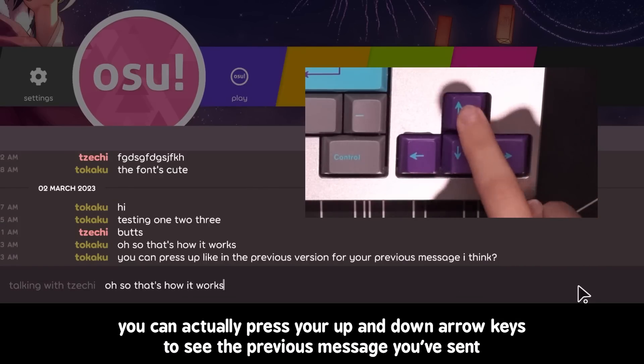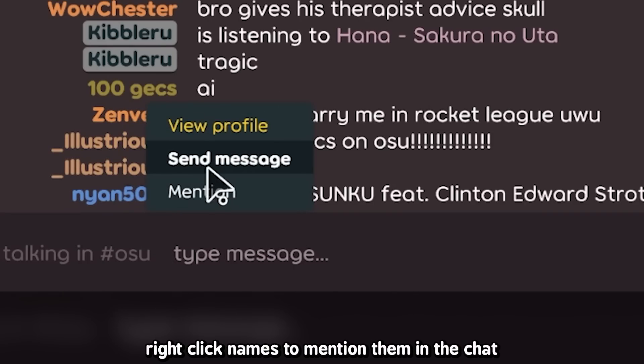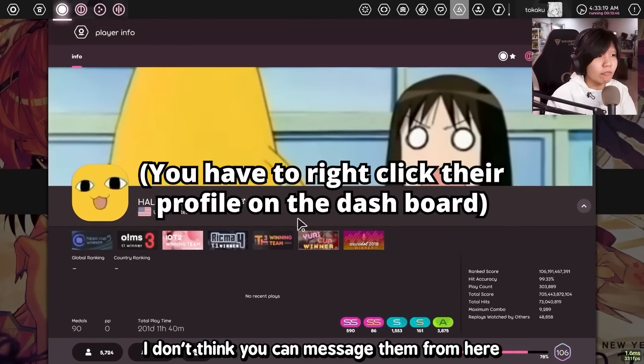When you spam a bunch of messages, you can press up and down arrows to see the previous message you sent — that's something that happens in stable too. You can also right-click names to mention them in the chat, which is pretty nice. One thing I noticed is that if you click on someone's profile in the dashboard like F9, I don't think you can message them from there.